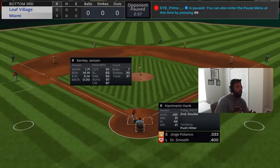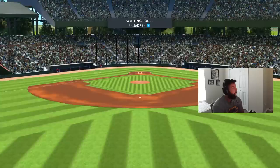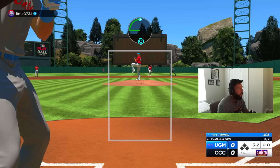Our opponent's going to be Little D724, he's got Bob Gibson on the bump, so we get to face another righty. He's gonna have Outlier of course. Let's get after it - good pitch, one down.